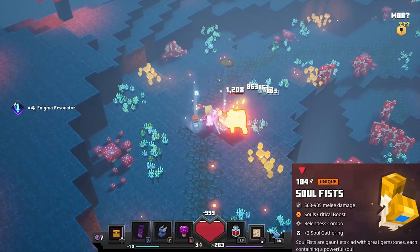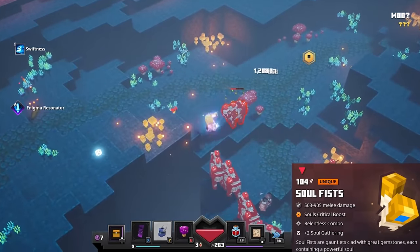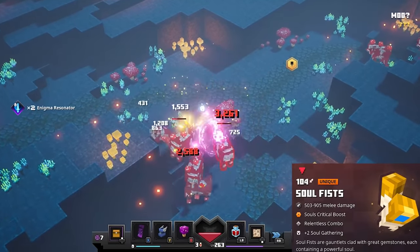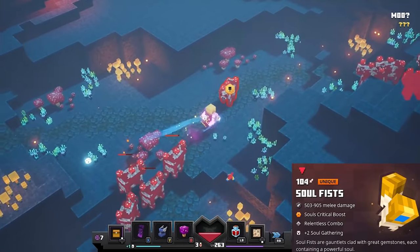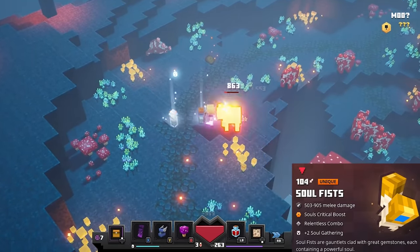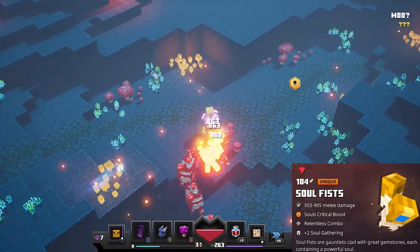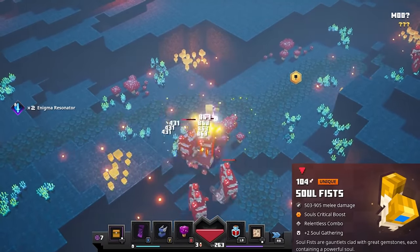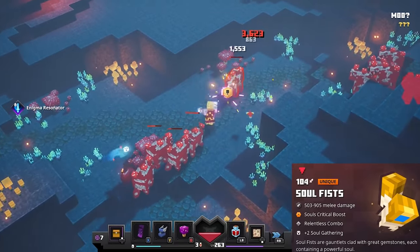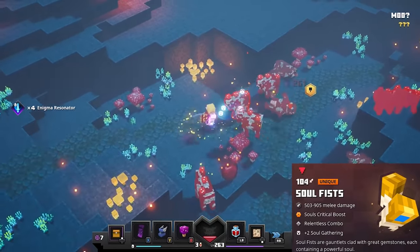Then we have the Soul Fists, which are an interesting melee weapon. They give you Soul's Critical Boost (which is Enigma Resonator), a Relentless combo, and Soul Gathering. The Soul's Critical Boost means that based on how many souls you have, you gain a critical hit chance for triple damage — and if your soul bar is maxed out, that chance is 25%. Unfortunately these have a combo similar to the sickles where you stop attacking briefly mid-combo, which can be annoying. But the attack speed is still really fast and the base damage is decent. Overall they can be a great addition to a soul build, with bursty damage to quickly defeat mobs and gather souls for your artifacts.